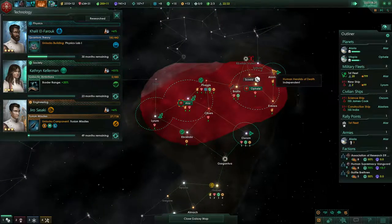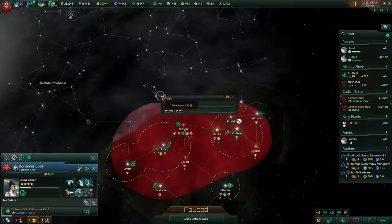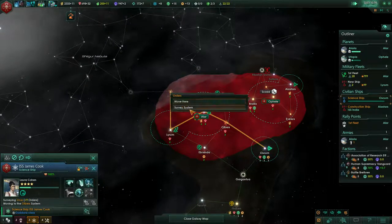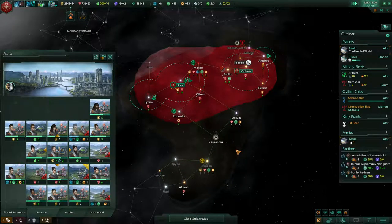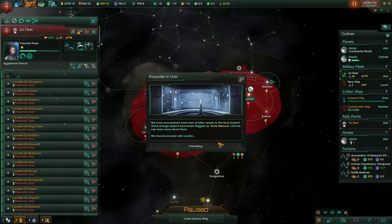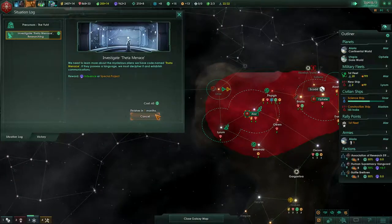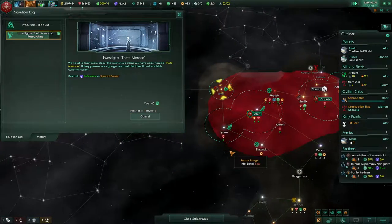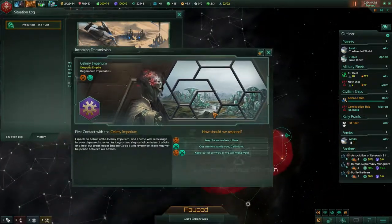I guess we should just keep researching — maybe we should go research over here. Yeah, construction complete, go research that. Situation log — oh, a menace! Let's go search them. Construction complete. Anomaly found. Special project complete. Imperium — oh my god, they already have five provinces!